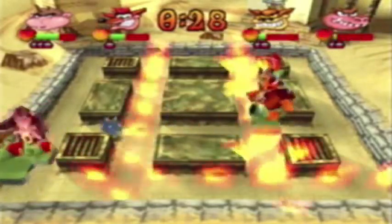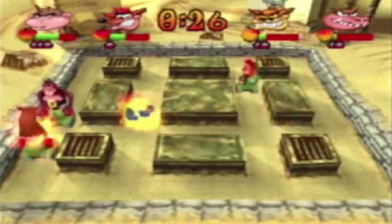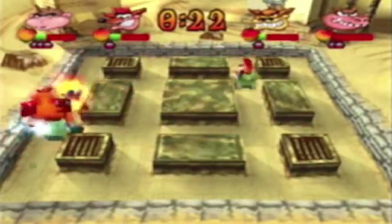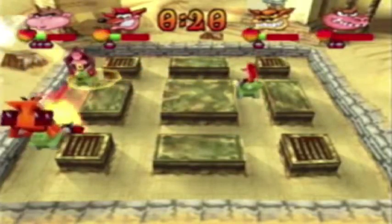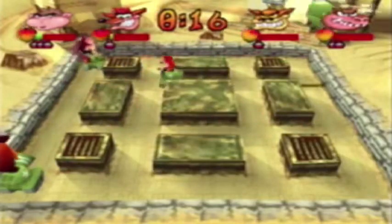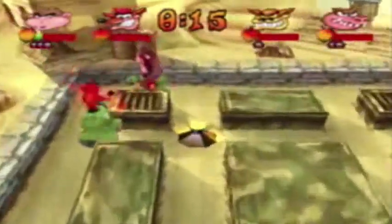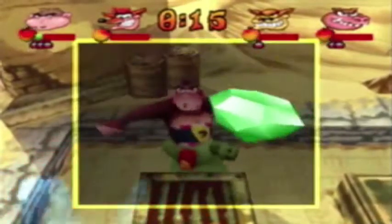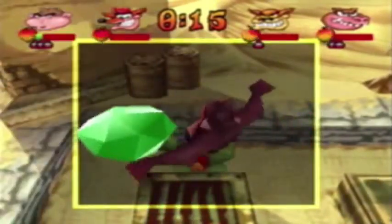I want Dingo to get hit by this mine. There we go — that's what you want to do, abuse the invincibility. I thought my only bullet was going to hit me, but I'll take it. Only just — there we go.